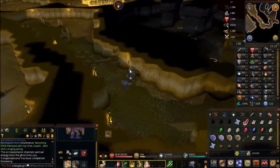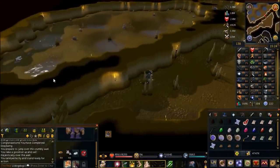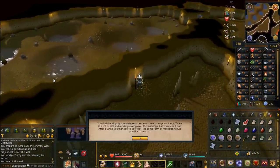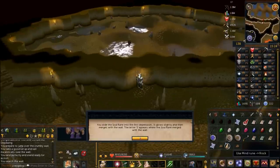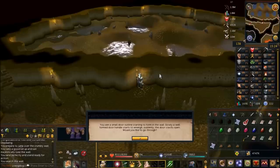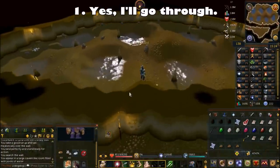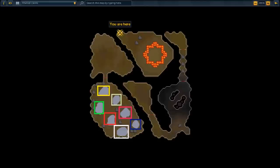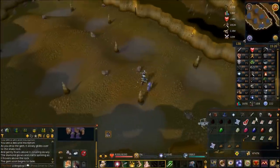As part of the hard Karamja diary, kill one of the death wing bats here for an achievement. Continue along the path and jump over the jagged wall. On the western side of the room is a magic wall — search it. Then in this order use your soul rune, mind rune, earth rune, and two law runes on the wall — it spells 'SMELT' — and you'll be able to go through. Say 'Yes, I'll go through' and you'll enter the gem room.